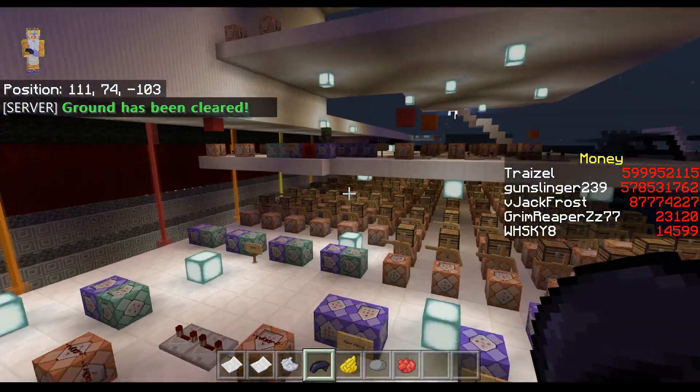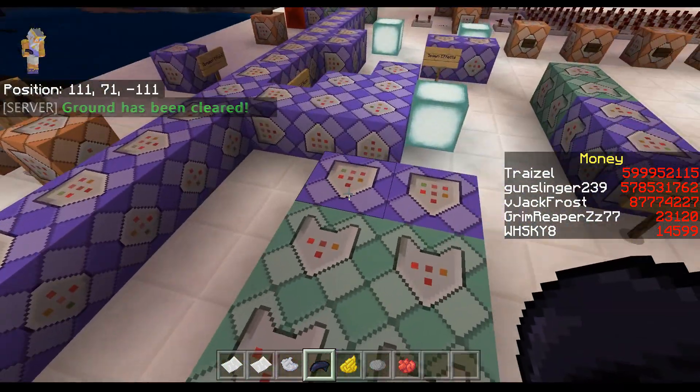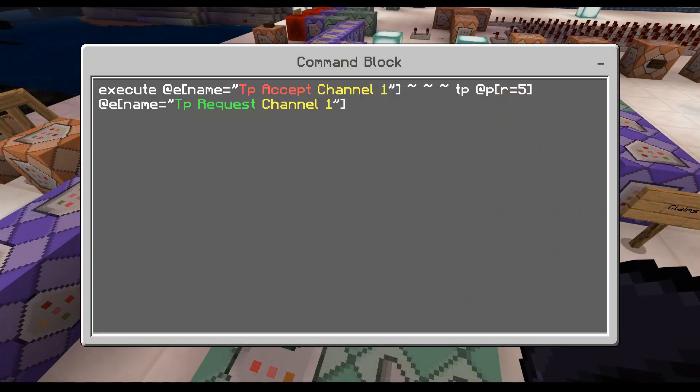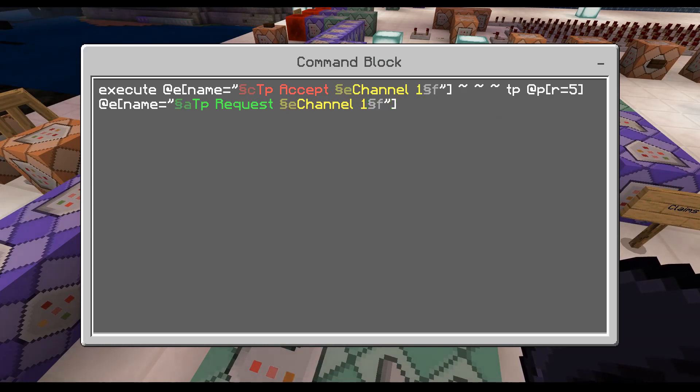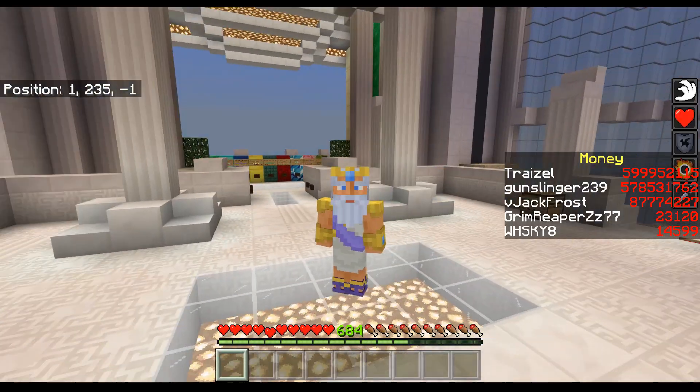The TPA command uses channels — I have channel one and channel two, which are identical except for the number. It executes at entities named 'tp accept channel one,' then teleports the player within range of five to the tp request token's location, and then kills both tokens.